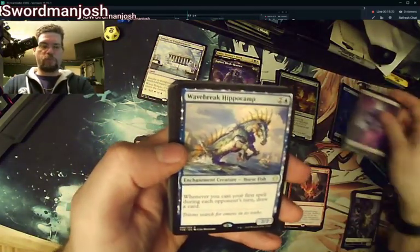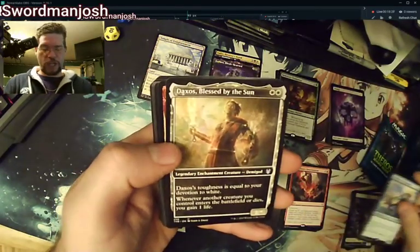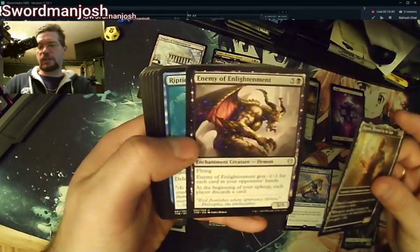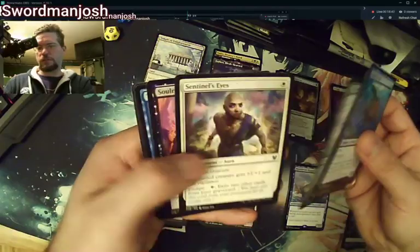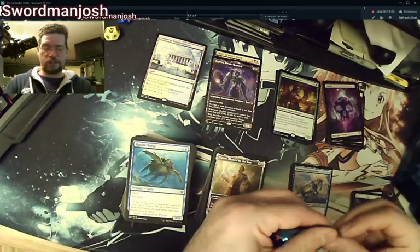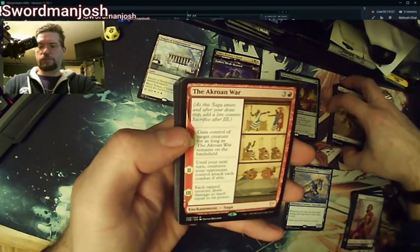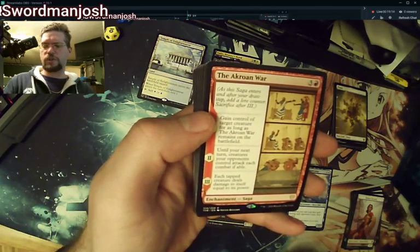Wave Break Hippocamp — whenever you cast your first spell during an opponent's turn, draw a card. Not sure where this one will land. We have an alternate art Daxos Blessed by the Sun — he will go into my new Heliod commander deck. The Triumph of Annex, Enemy of Enlightenment. Another turtle. How many times has Return to Nature been printed, guys? It seems like it's been around forever.